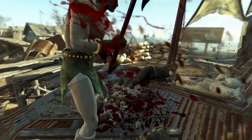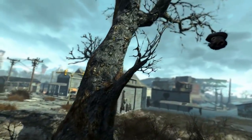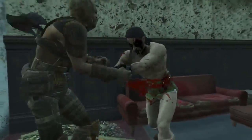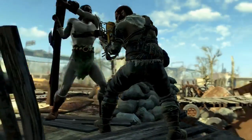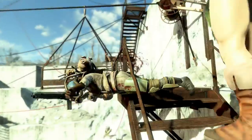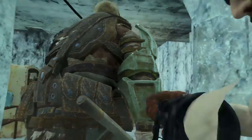There is also a quite interesting hidden effect of Grognak's Axe: it costs much less AP in VATS compared to other weapons with a medium speed. To be as specific as possible, it's about twice as AP efficient in VATS compared to any other medium speed weapon. Although it hasn't been completely calculated, it appears to have approximately the same AP cost as a combat knife.